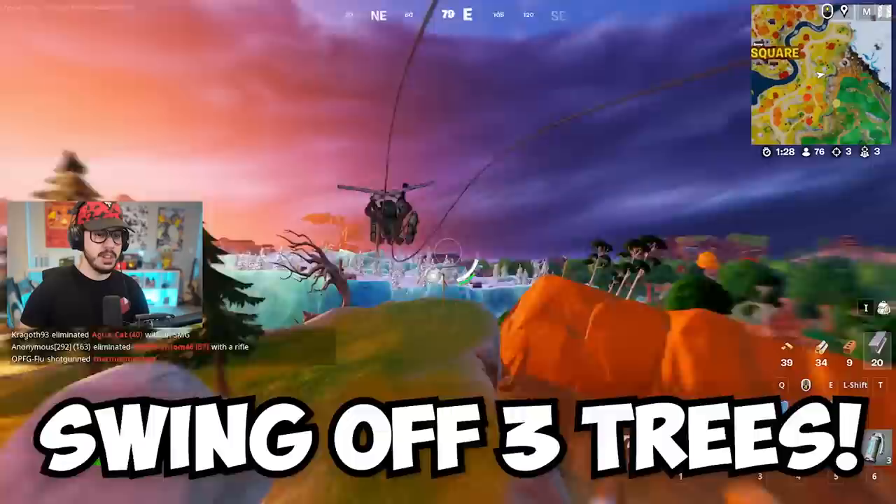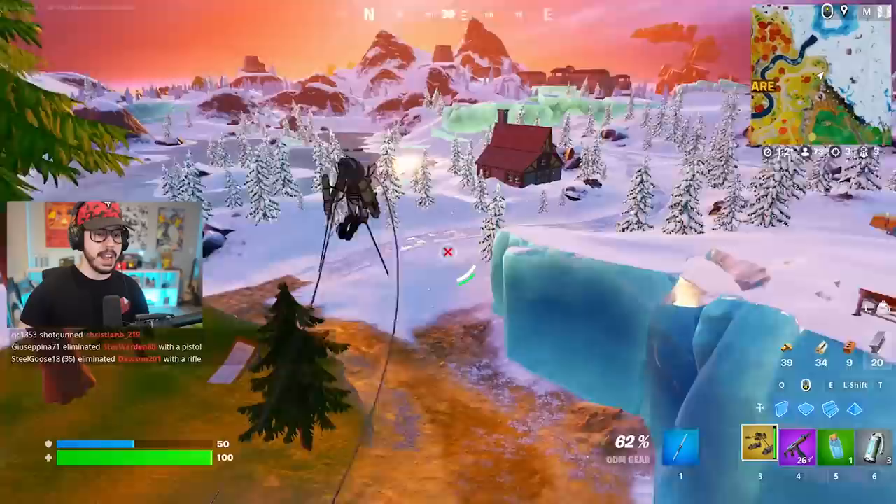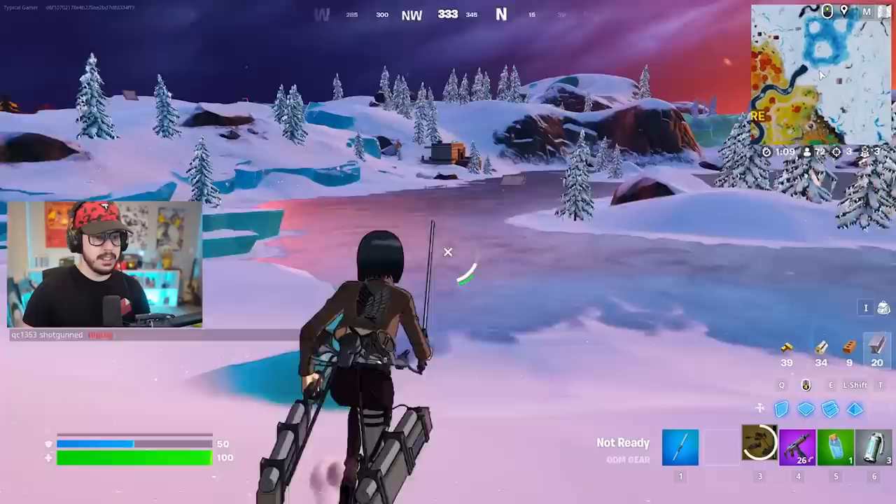You just have to swing off three different trees and you'll be completing one of the quests. While you're swinging, hold your aim button and then your attack button — that's how you swing and attack. Very simple, very easy to do. For those Scout Regiment foot lockers, you just have to find three of them, open them, and you'll be done with that part of the quest.